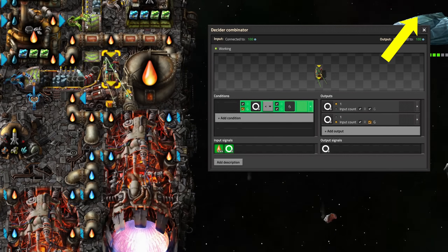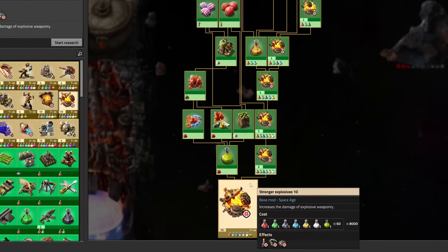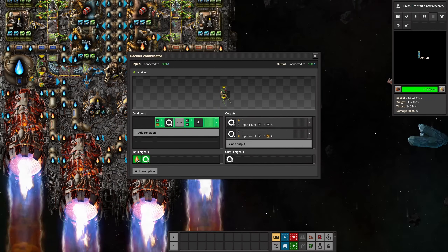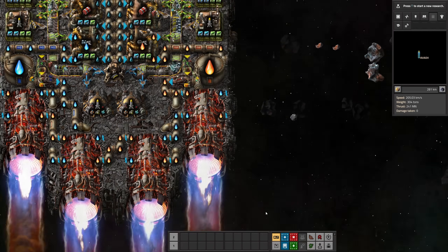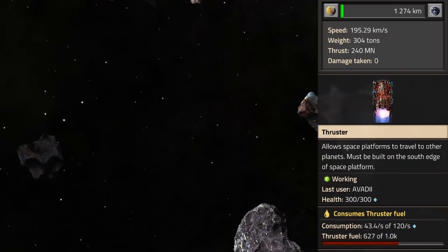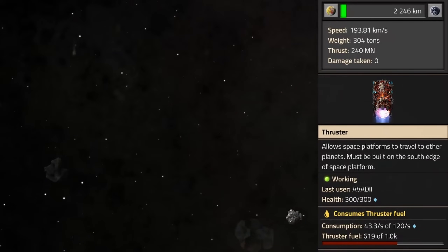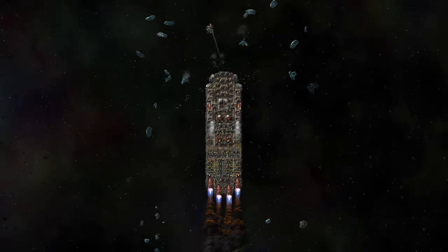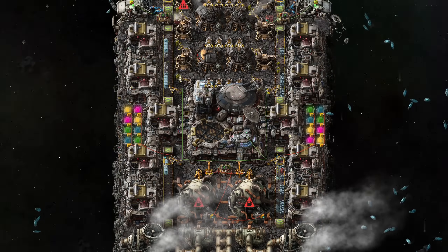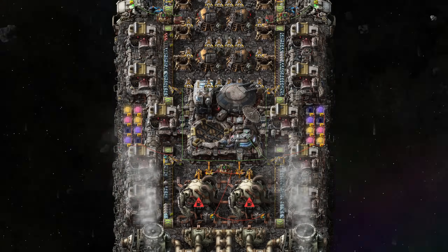If you want to know how thruster throttling works and how to set it up yourself, you'll find a dedicated video in the top right corner and description. Depending on your research progress for physical projectile damage and stronger explosives, you can change throttling values to always travel without taking damage. With the default settings of 170 fuel per second, or slightly over 40 per thruster, we travel at 200 kilometers per second, which is recommended for physical and explosive damage level 8. When reaching level 12, you can go full thrust continuously. I placed lamps between the cargo bays for aesthetic reasons — the colors are based on the content of the sushi belt. As always, you'll find blueprints for this ship design in the description below.